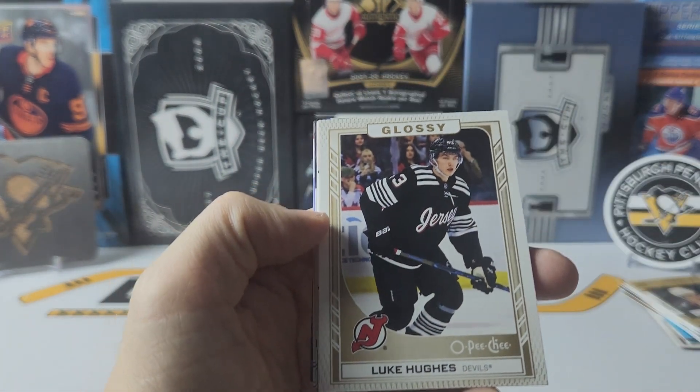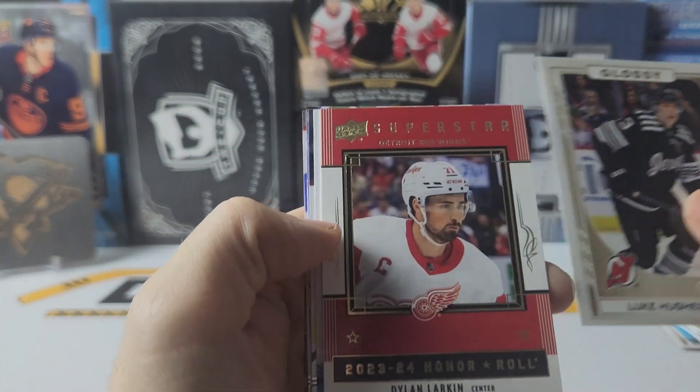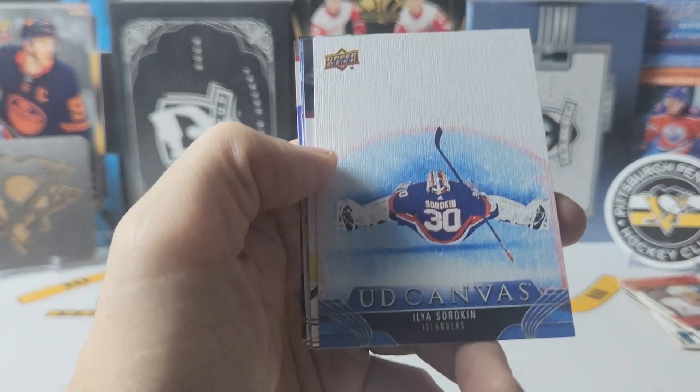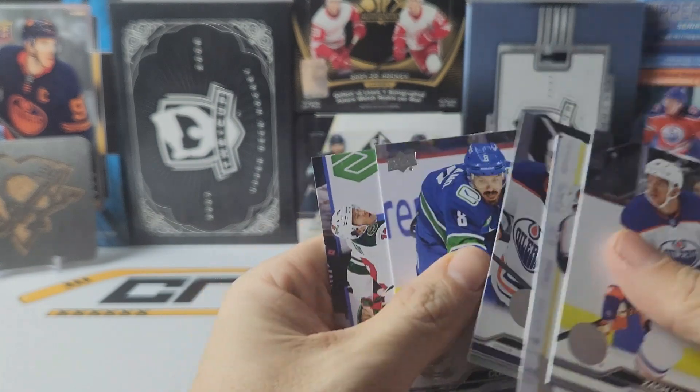We have a gold — very nice — of Luke Hughes. Honor roll of Dylan Larkin. And we have a canvas of Ilya Sorokin. And base.